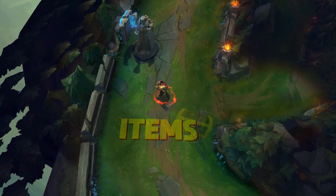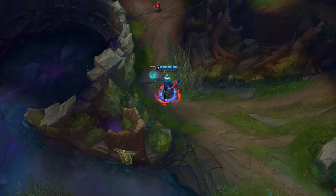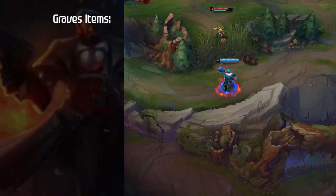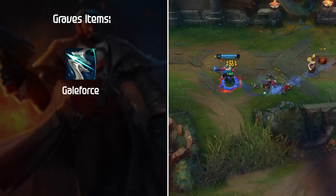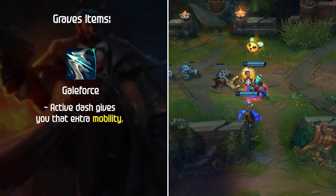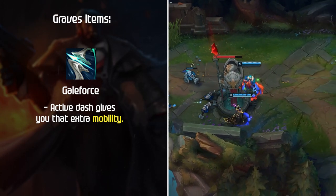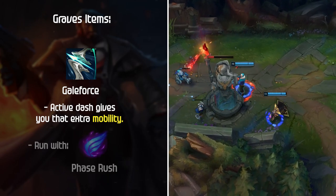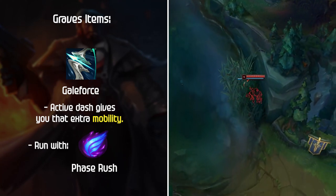Now that you have Graves' main rune pages, let's discuss his item choices and which situations each item makes sense. Graves can make use of a lot of different items, so it's important to understand why each item is strong. First and most popular across all ranks: Galeforce. Its active dash gives you the extra mobility needed to close the gap on long-range carries or to outplay important skill shots like Blitzcrank Hook or Elise Cocoon. When running Galeforce, I usually prefer Phase Rush since this setup is based around mobility and bursting out-of-position squishy targets.